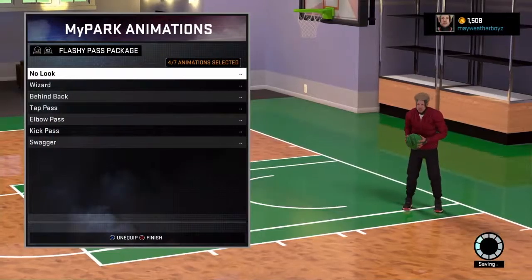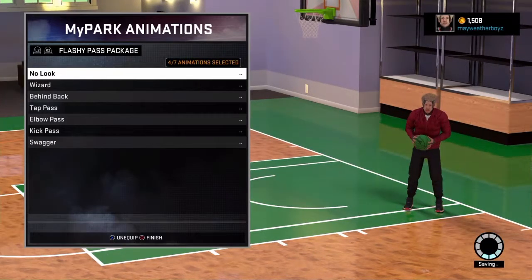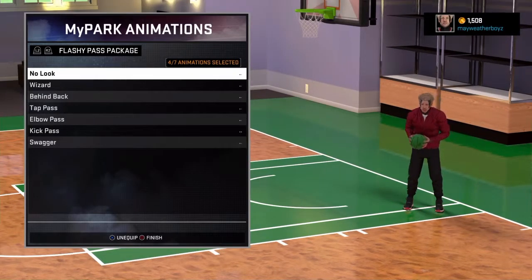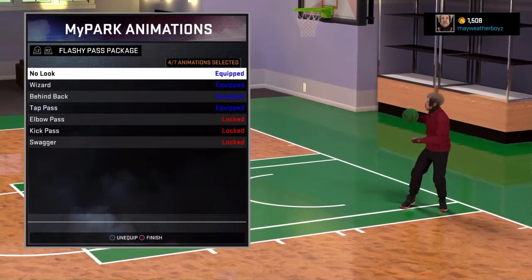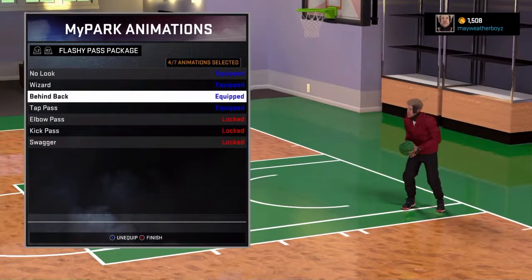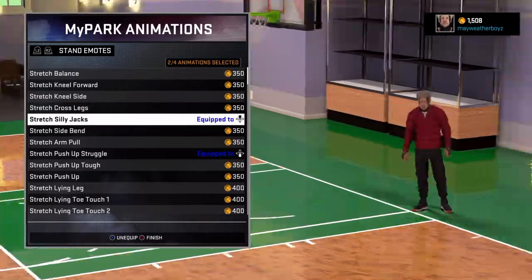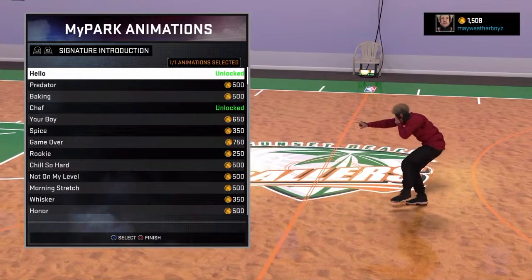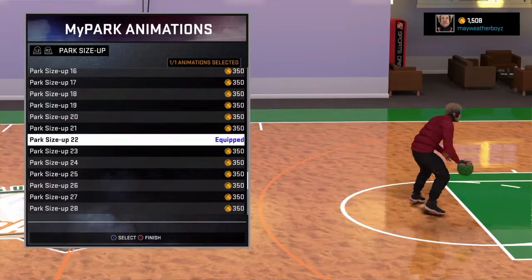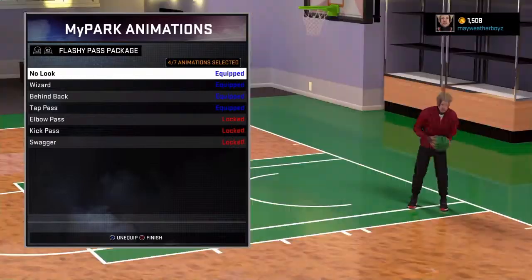Next are my park animations - these don't really matter. My flashy passes are no-look wizard and behind the back - just because they're the only passes I can have; these don't really matter. For park size ups, I use park size up 3, 6, and 22. I like 22 because you get low to the ground and people won't expect you to run off of that really fast.